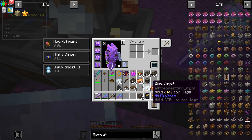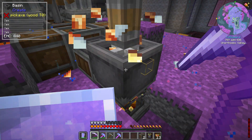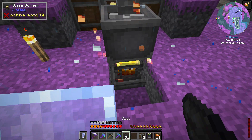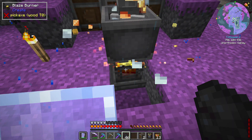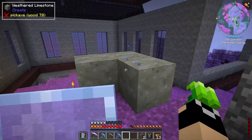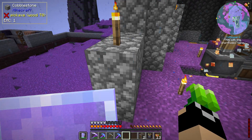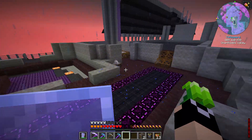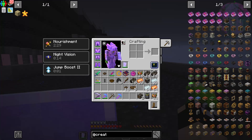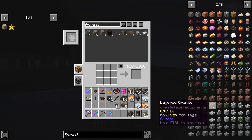This is now working and crafting up our brass. I put in a half stack of each, so we'll give it a little while. We want to make sure the blaze burner keeps burning, so we'll throw in a little more coal. Now that brass is crafting, we can turn our attention to this area.